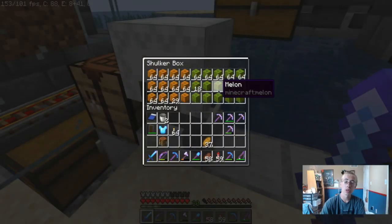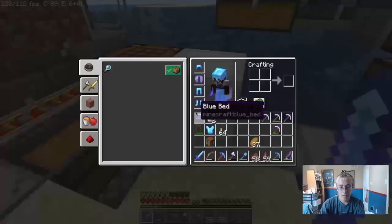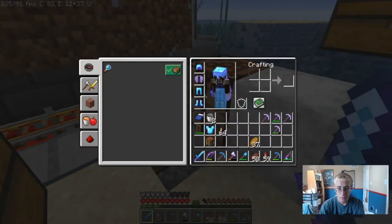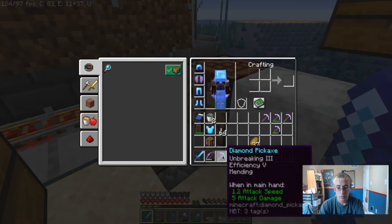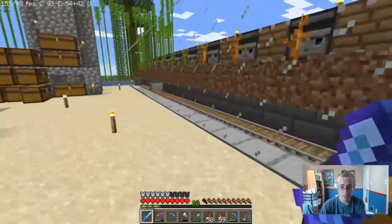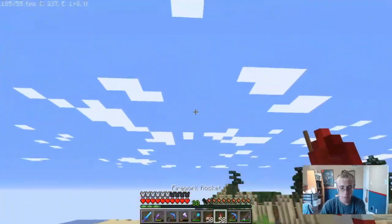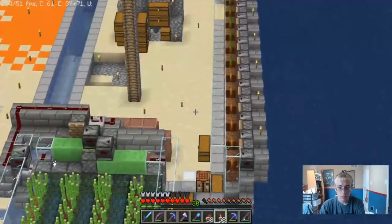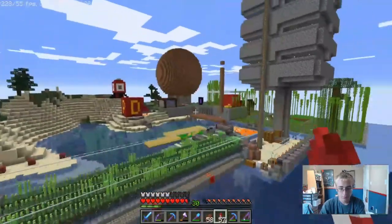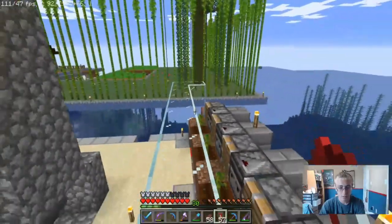This is shulker boxes I'm working on filling up to take to our villager area, because we have a villager with Mending. I still have to get Mending on some more tools — most of my stuff has it already: all my armor, my sword, my pick. I have a pumpkin farm that is scalable — I can just wrap it around the back here. It's a very simple design: just observer and piston with redstone dust behind the piston. It works very well and it's definitely lossless.